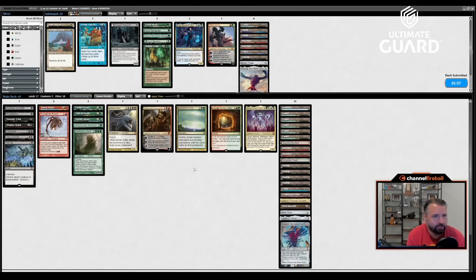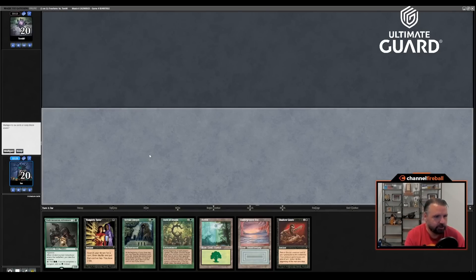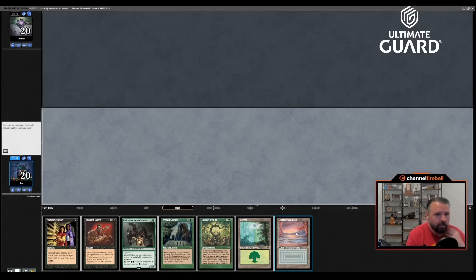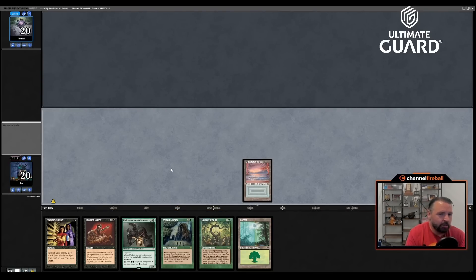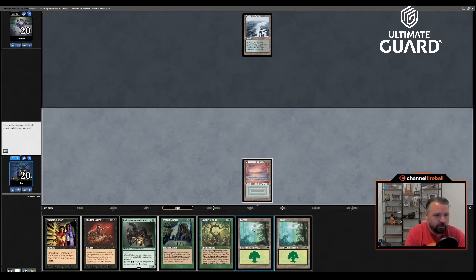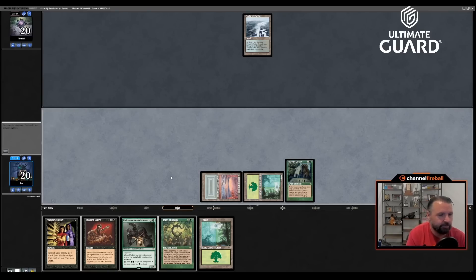Atraxa would have meant attacking doesn't do much, especially since it was going to be Atraxa plus World Spine Worm — I could have snuck in World Spine Worm, attacked, made a bunch of tokens, and beaten the wave without pressure. But pressure plus wave, that's the combo. Game two: this hand is very good. I could Vamp on turn one, maybe for Grim Monolith to set up Undermount Adventure a turn earlier, but that seems weak. I'll just pass, play turn-two Sylvan, and go from there.